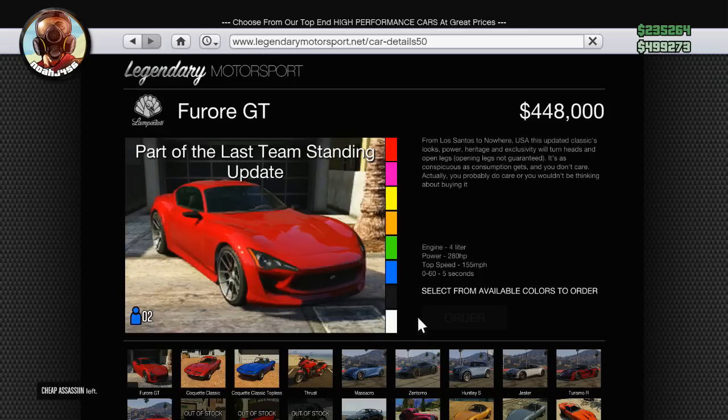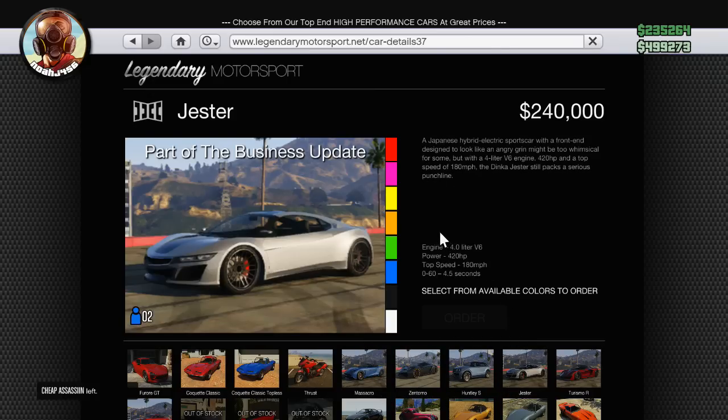This is a very expensive little sports car. If you compare it to something like the Jester, which is also a sports car, it has a 4.0 liter V6, 420 horsepower — which is funny, Rockstar, 420 horsepower — a top speed of 180 miles per hour, and 0 to 60 in 4.5 seconds. And it's about half the price.